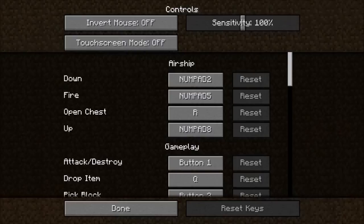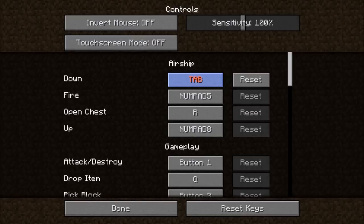What you're gonna want to do is head over to Options and then to Controls. As you guys can see, there's a section for the airship, but the controls are just so weird — like Numpad 2, 5, and 8 just doesn't work for me. So click on one of these and switch it to something you can remember.